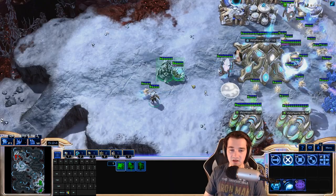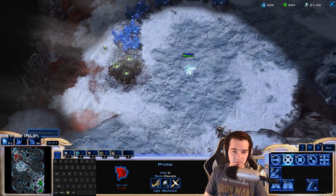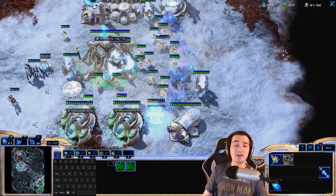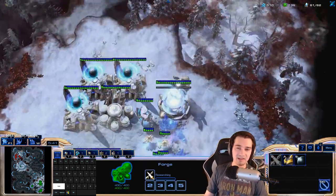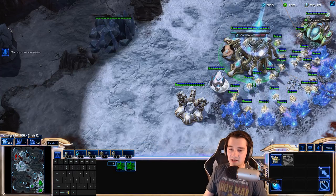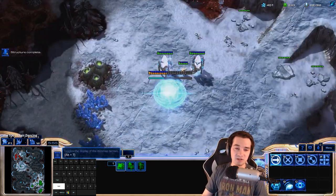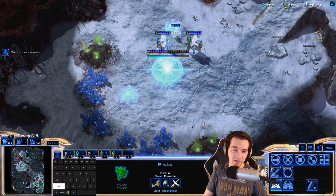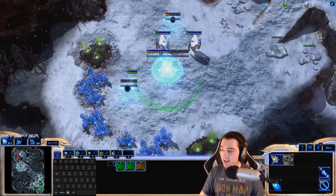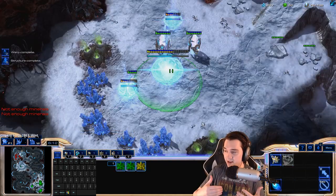Taking my third base by six minutes is always very nice. I don't need to worry about him anymore — it's all about me. I don't need to worry about anything he's doing; he's building a bunch of barracks and we're not worried. That's the most important thing: you've got to worry about yourself. It's about making sure I get that third base up in a timely manner, continually producing probes, working towards my Twilight Council, making sure I'm not too late on additional gateways, and then working up towards Templar Tech.